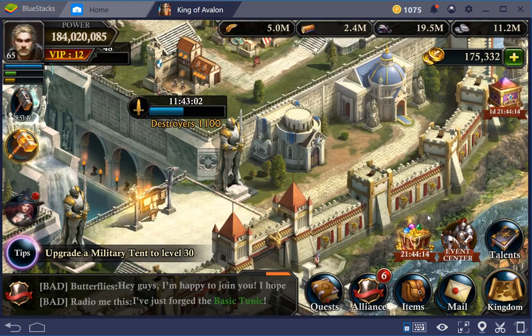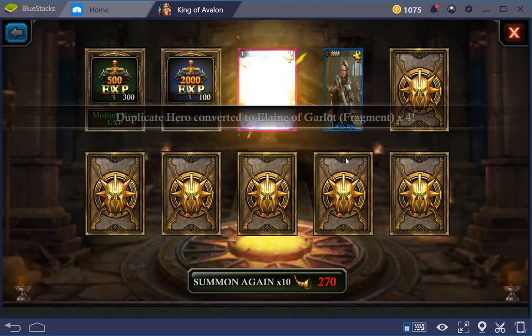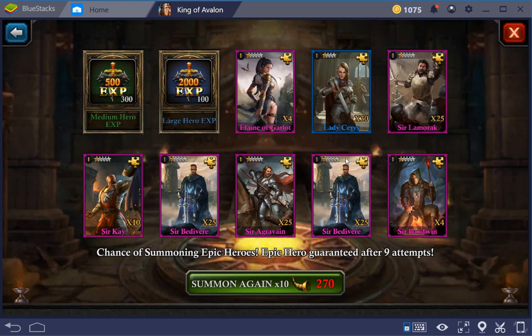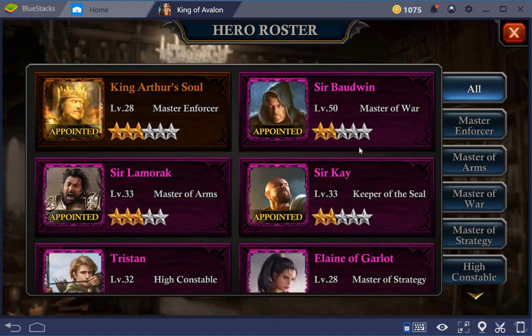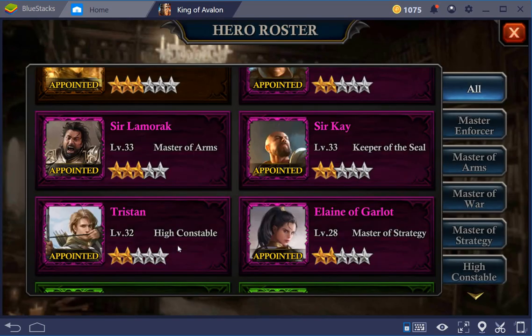Let's do the summoning and see what I get. Could be that after this I'm going to switch back to doing specific heroes. Got Sir K 10, Sir Baldwin, Elaine of Carlot - not that impressive. Transferring is only about 14 per week so that's not great either. Sir Baldwin, Elaine 46, Sir K 37, Tristan 8.